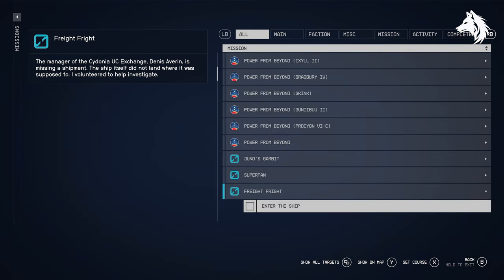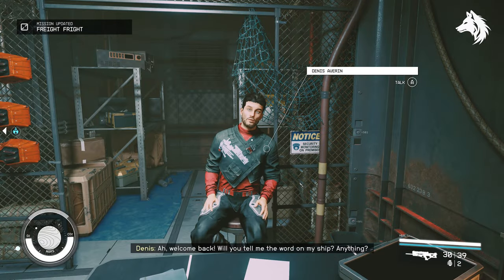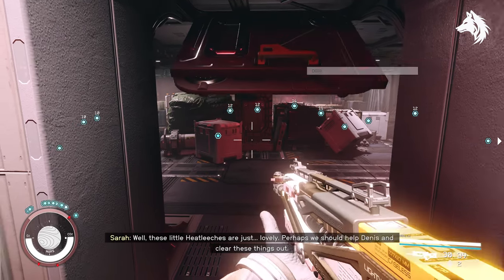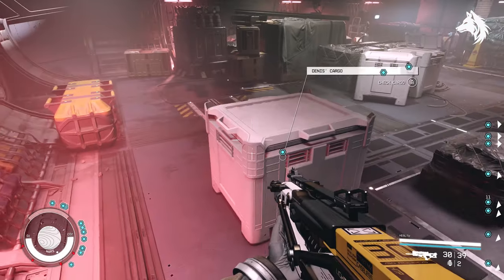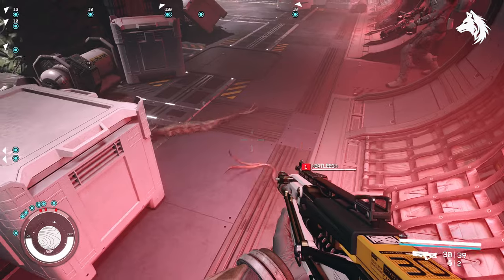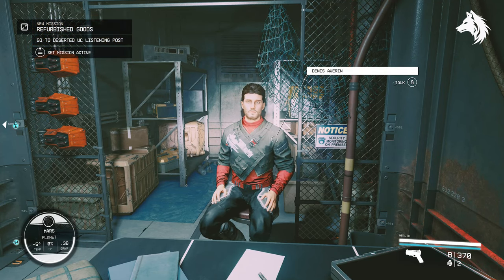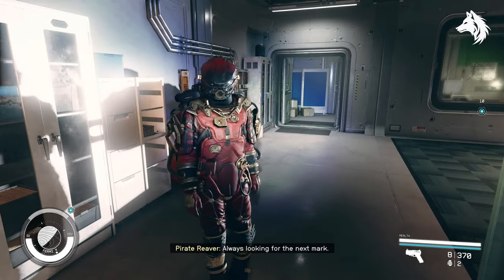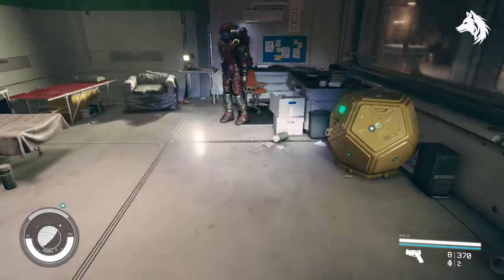Last but not least, we have the unique Cursed Shotgun — another weapon you will get from a vendor in Cydonia. This time you must speak with Dennis Averin and complete his mission called Freight Fright, where you need to enter his ship, check his cargo, and kill a bunch of heat leeches. Return to him and he gives you a second mission called Refurbished Goods, which is a repeatable mission. When you do this for the first time — traveling to pick up five weapons or armors and returning to him — you will complete the quest and he will unlock his full inventory, at which point you can purchase the Cursed Shotgun from him.